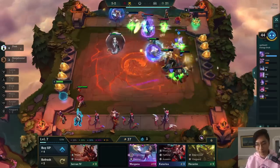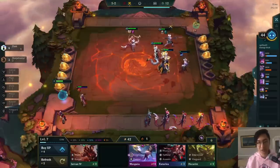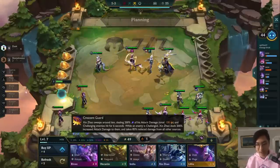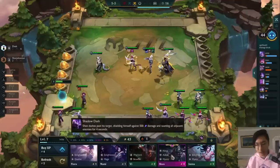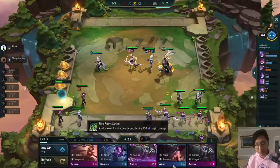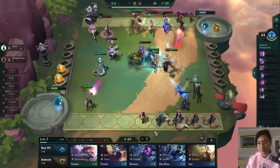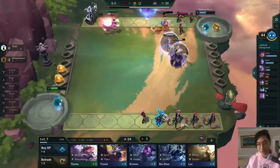On stage five one, always build all the items you can that turn. That's why I built the Ionic Spark even though I wanted to save the rod for Hextech Gunblade — after a certain point you just need to build all your items since you won't get any more item components. We're one off this Evelyn — we've been doing the same thing every turn, rolling down to 50 to get our desired units: Evelyn and Thresh. We ended up getting the three-star Thresh, which is pretty cool.